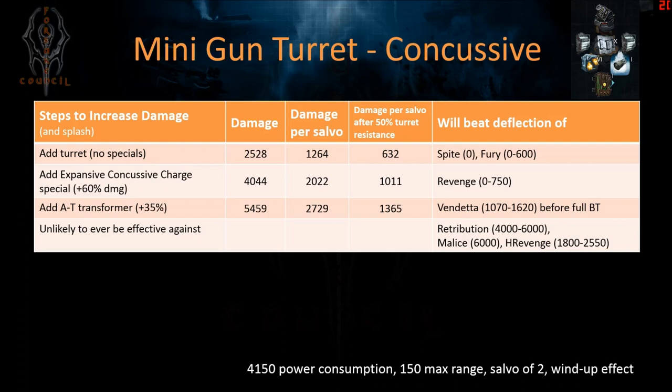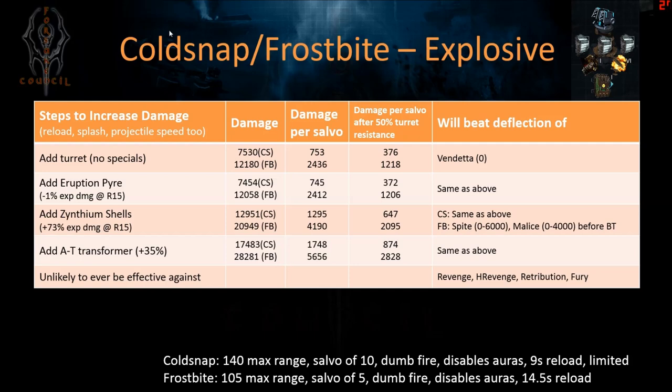Without specials, the minigun can already kill the spite and the fury. Adding the expensive concussive charge gives 60% splash and 60% damage, so now you're hurting the regular revenge fleet as well — not the Harlock version. Adding the transformer means you can even hurt vendettas if they are not fully in bloodthirst. As an attacker, to tank this turret, lead with a retribution, a malice, or add a Harlock revenge as a tank.